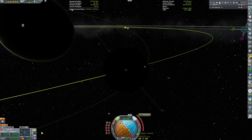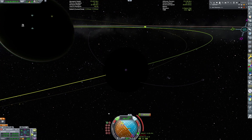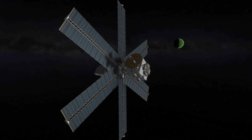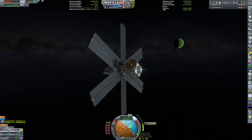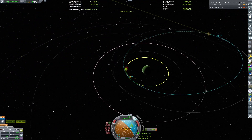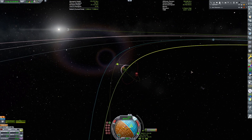Using the Xenon RCS from Blue Dog Design Bureau, we're able to free ourselves from the scaffold holding the probes and plot our own maneuvers towards Laythe. It's a Xenon-powered craft with large solar panels to provide electricity, using a combination of Near Future Technology and Blue Dog Design Bureau parts as well as some stock parts. And of course, with an ion engine, it's always a long burn and low thrust-to-weight ratio — I'll cut out most of the engine burns.